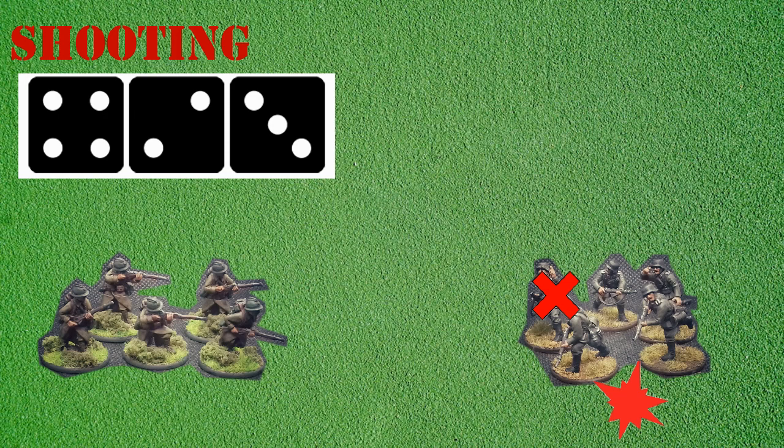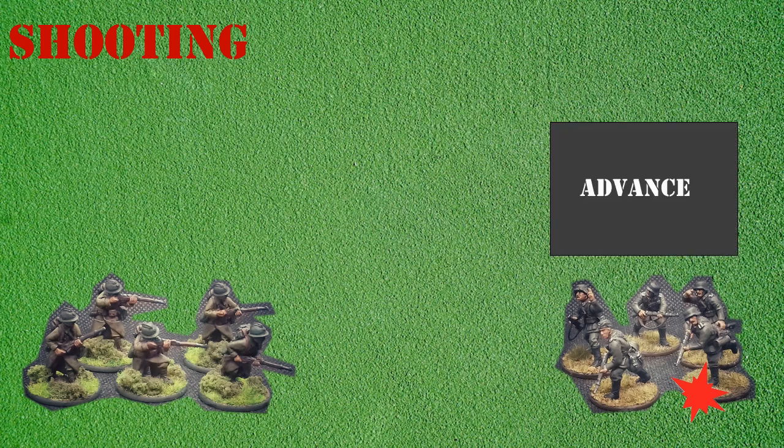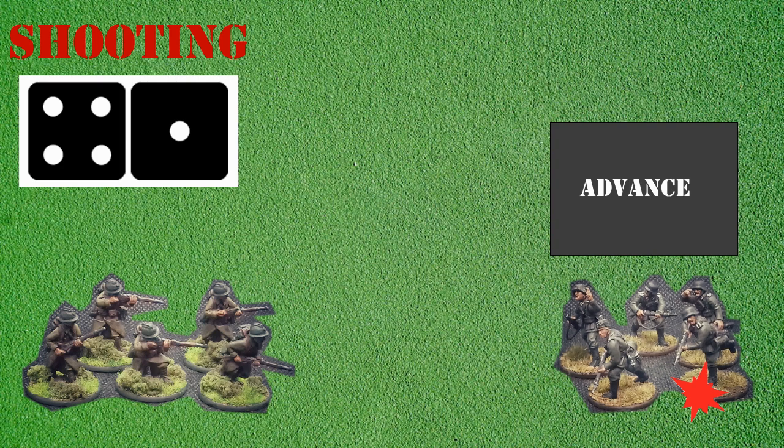Now we'll see what happens when the German unit is activated and gets to return fire. The German player decides to issue an advance order, but as the section has a pin from being hit by the French unit it must first pass an order test. The player checks the unit's troop quality — as a regular unit it has a base quality of 9. With one pin, this is deducted from the base value giving a total of 8. The player must roll 8 or less on 2d6 to pass the order test and activate. The player rolls a 1 and a 4, totaling 5 — the test is passed and the pin is discarded.